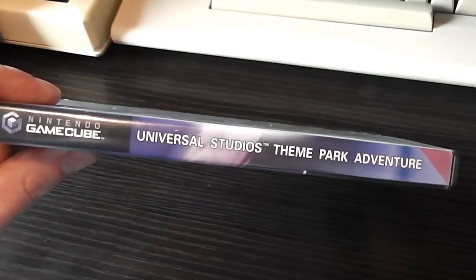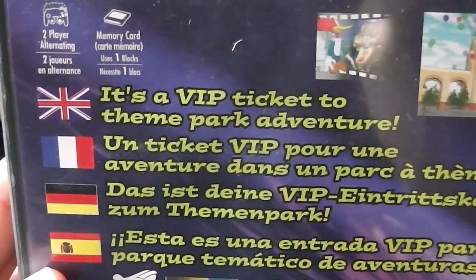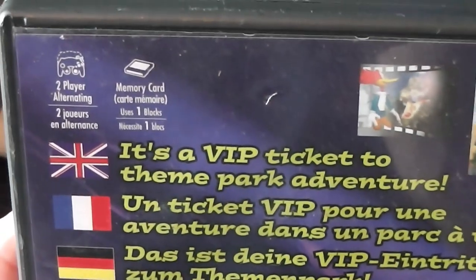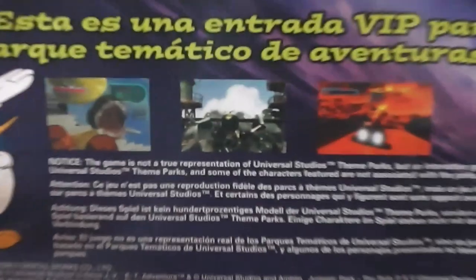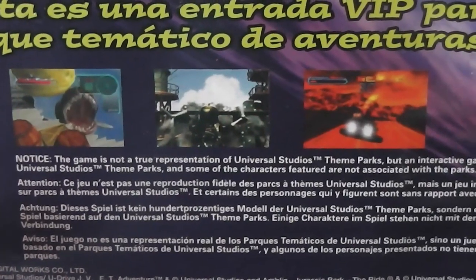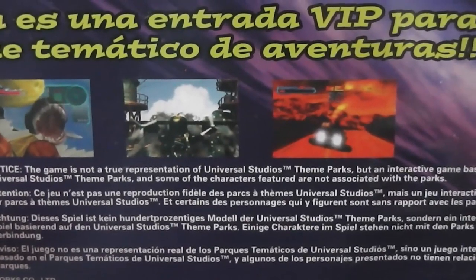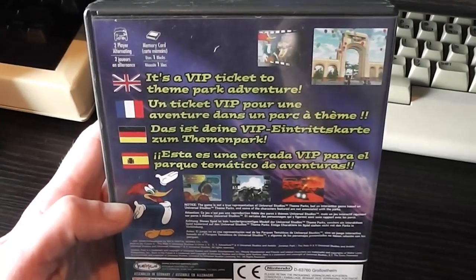The spine says Universal Studios Theme Park Adventure, so we'll find out when we load it up which is right. On the back it just says it's a VIP ticket to Theme Park Adventure. There are a couple of screenshots — one of the arch and one that looks like a dinosaur and Woody Woodpecker. It's two players alternating. Interestingly it says the game is not a true representation of Universal Studios Theme Parks but an interactive game based on them, and some characters featured are not associated with the parks. Very strange.